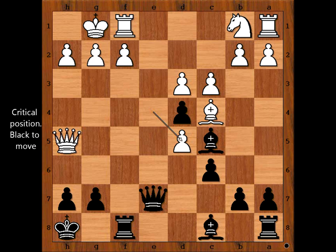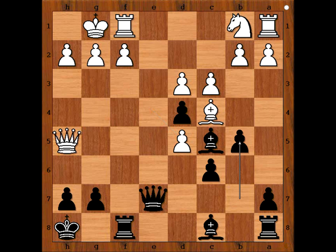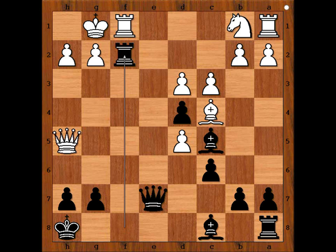You can pause the video and try to find the best move for black. Perhaps b5 is not a bad move — not bad. But Bird captured the pawn on f2 with the rook.